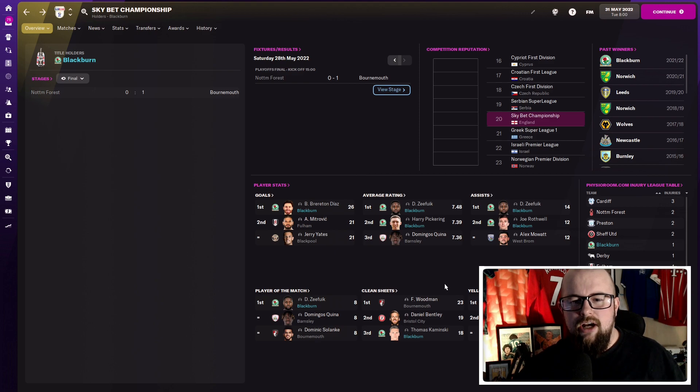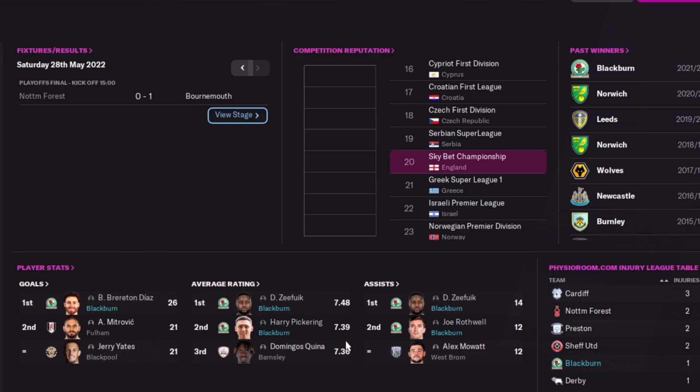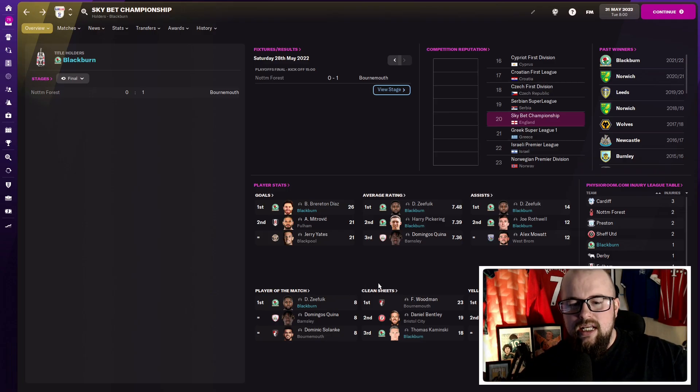Going back to the main Championship screen: average ratings are dominated by Blackburn players, assists dominated by Blackburn players, most appearances, and even in clean sheets Kaminski in goal finished third. A very good season for Blackburn — winning the Championship and dominating the league. Up to the Premier League they go.